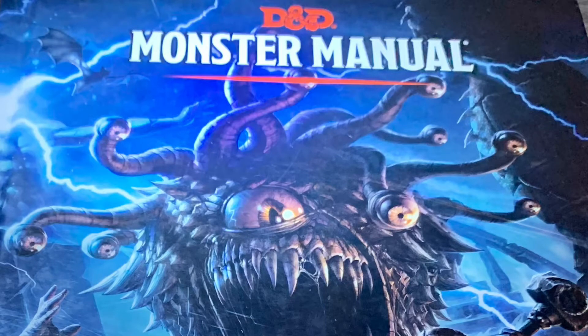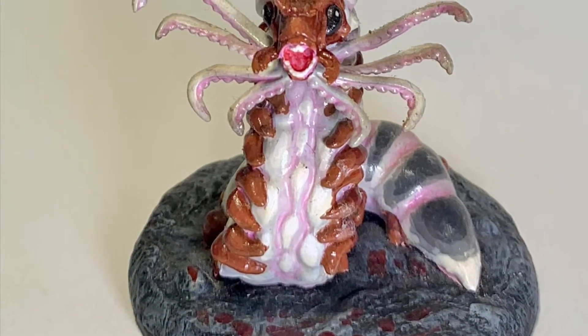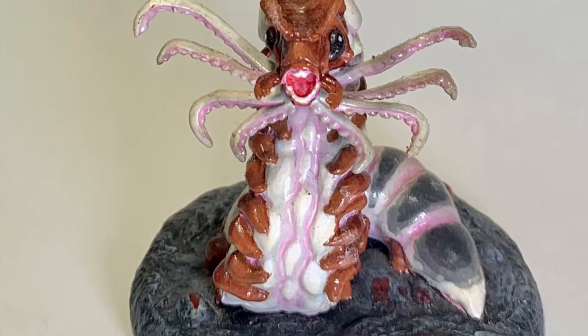In today's Monster Manual Minis, we're going to be turning to page 37 and looking at the Carrion Crawler, a classic D&D monster. Let's squirm on in.